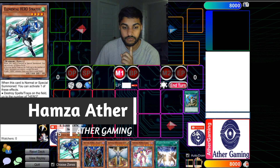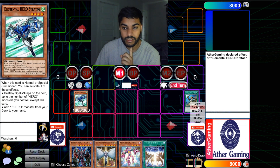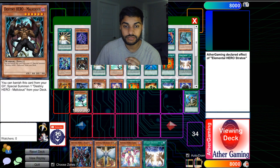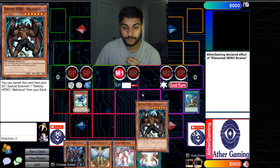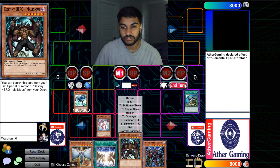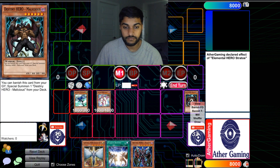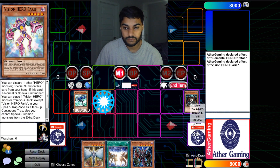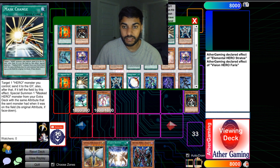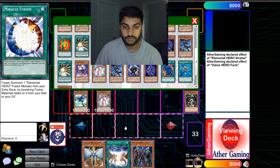We're going to normal summon Stratos, use Stratos's effect, and Stratos is essentially going to add Malicious to our hand. Now we're going to use Ferris's effect — so now we are locked into Heroes if we use this, but it doesn't matter because we're getting locked into Heroes regardless. Ferris's first effect is going to go ahead and grab us Increase to the spell/trap card zone.